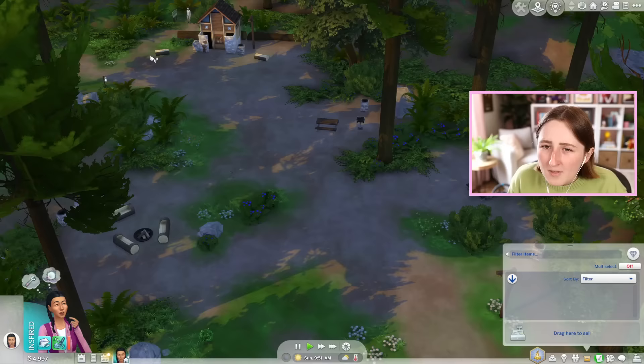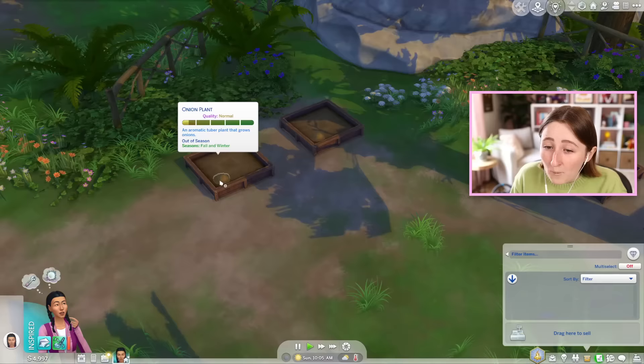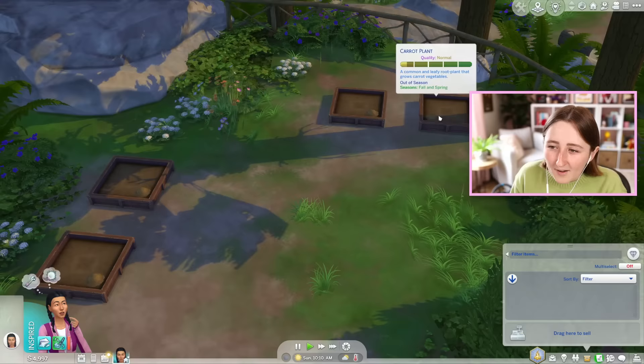We're cloud gazing. There are also a lot of little areas around the world, like fire pits out here and grills out here. This is the bathroom, so you can pee and shower in here. You can see some of the other cabins around this way as well. We will probably make some good use out of this area because there are some garden planters over here. Annoyingly, all of these things are out of season, so that's a little bit inconvenient.